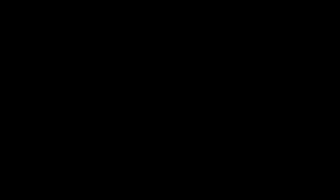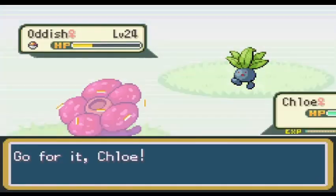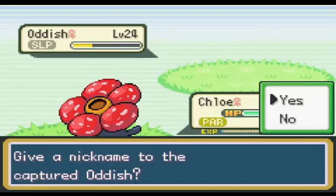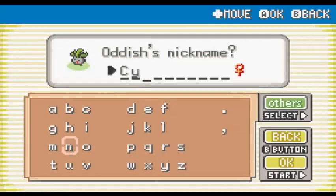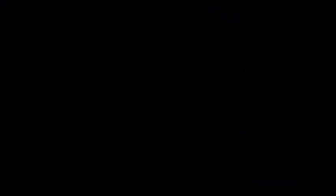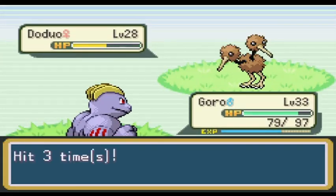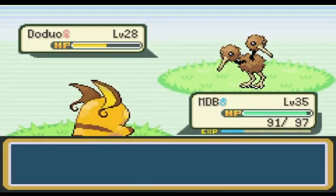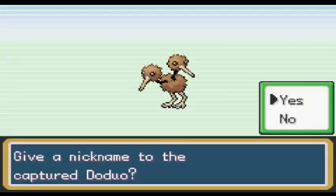While I was there, I ran into a male Nidoran — I forgot that I could run into these here. I could still have a Nidoking on my team if I want to. I named him Mr. Prez because he's the king. On Route 15, I encountered a Venonat. I caught it and named it Mothra. I proceeded back to Routes 14 and 13. On Route 14, I caught an Oddish that I named Cynthia, just in case Chloe were to die. On Route 13, I found a Ditto that I named Same — get it? On Route 18, I encountered a Doduo that I named Sir Birdress. On Cycling Road, I chose not to catch anything since there isn't anything there that I want that I don't already have.